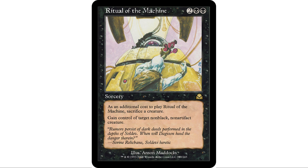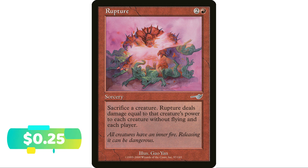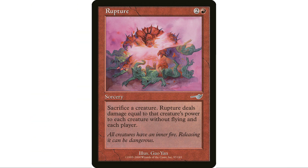Coming in at number six: Rupture. Again, you sacrifice a creature as a cost to cast this. It's a three-mana sorcery — you sacrifice a creature and Rupture deals damage equal to that creature's power to each creature without flying and each player. This is basically an alternative Shandra's Ignition — it's cheaper, and it does a similar effect, though you do have to sacrifice the creature. This can just be a board wipe: sacrifice a big creature and deal a bunch of damage to all your opponents' stuff. Shandra's Ignition is better, but this is a cheaper alternative.